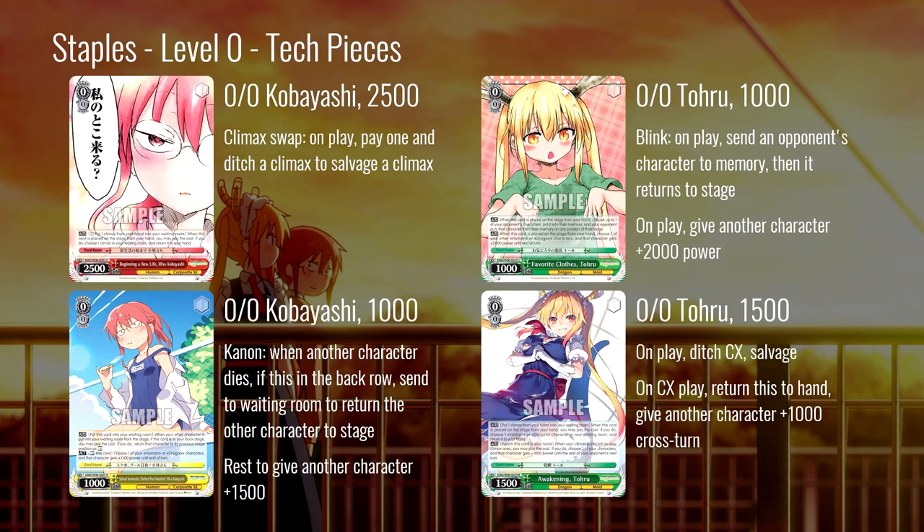Next, level zero tech pieces. First, the Kobayashi CX swap: on play, ditch a climax, pay one, salvage a climax. There's a lot of stuff in this set that wants you to loop your combos both at level one and level three, so this is going to show up in basically every deck as at least a one-of, maybe a two-of, depending on how badly you need those climaxes.